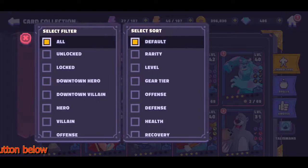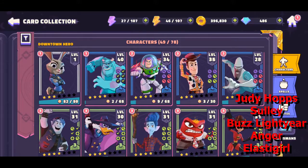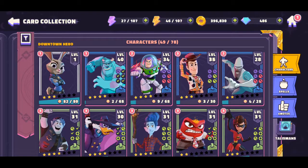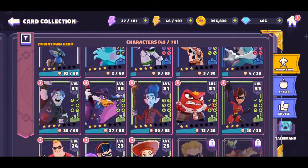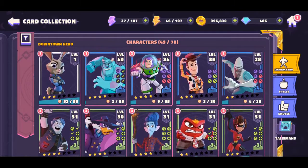So my top five farmable, easy-to-get characters would be Judy Hopps, Sully, Buzz Lightyear, Anger, and Elastigirl. Now if you're asking why not the others — Ian and Barley you can't get unless you have the event, Frozone you can't get unless you have the event, and Dark Green Duck — while you can get him, he starts at 80 tokens and the easiest way is through dailies, which takes too long.